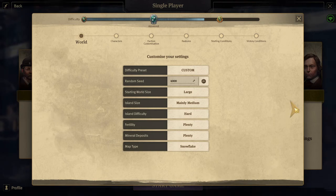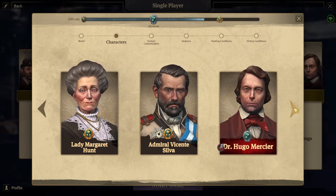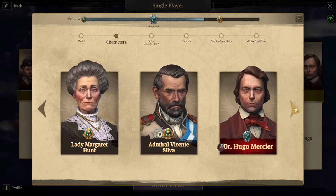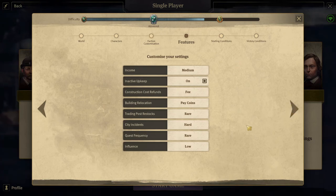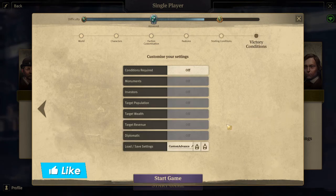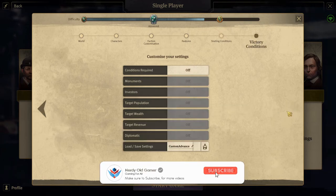Our competitors are Margaret Hunt, Admiral Vicente Silva, and Dr. Hugo Mercier. The pirates are hard, all traders are on. Starting conditions are set, and no reveal map. Let's start the game.